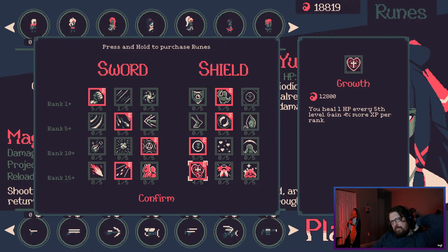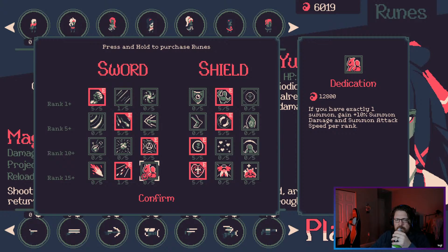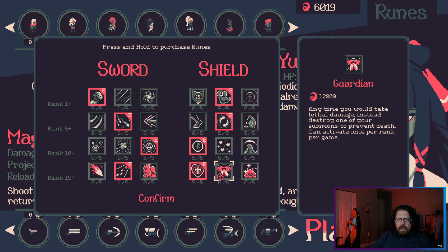Let's do a little upgrade — we can max out our growth here. Now we have 20% extra XP per level, which is pretty good. Cadence is also really good. Second wind also very good — anytime you take lethal damage destroy one of your summons to prevent death. Okay let's go back.